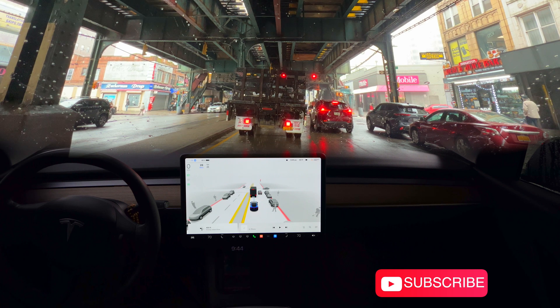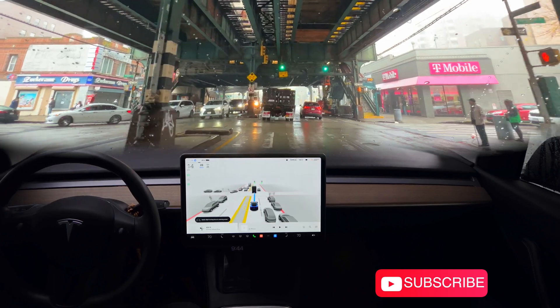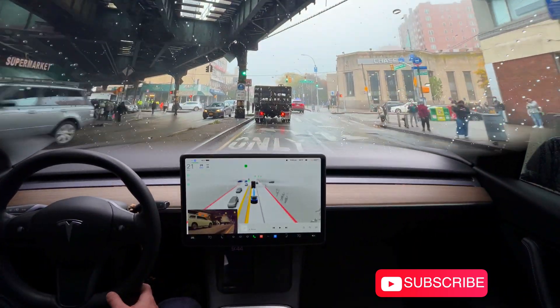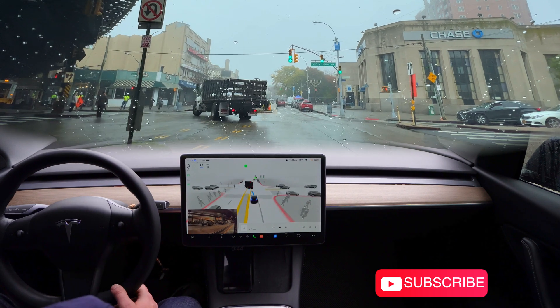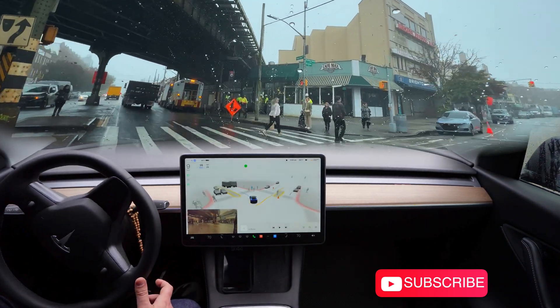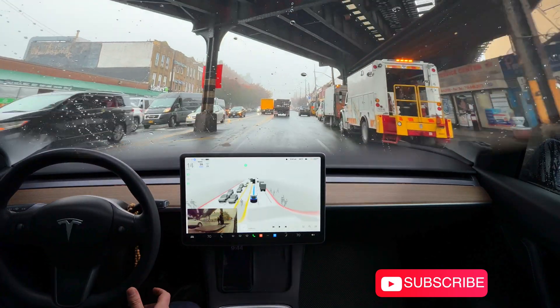I'm just checking everything is good with my camera setup. It's a green light and we start moving forward. It's asking me to apply some pressure on the wheel. I gotta press the accelerator because there's an arrow here, and people are crossing — okay, very good.